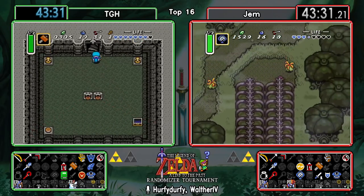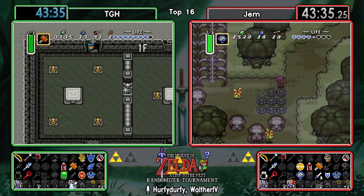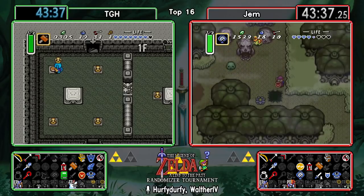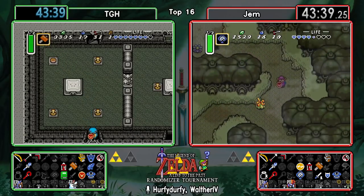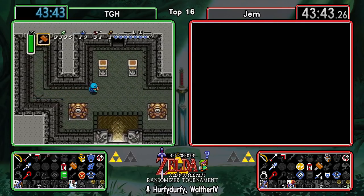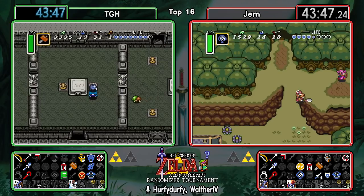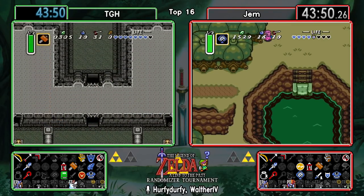We did find a lot of progression, especially on TGH's side. Gem is probably on his way to pick all that up as well. We've got the Flippers, the Titan's Mitts, and that Quake Medallion that would theoretically get us into Mire if we managed to find the hookshot or the boots somewhere on the way.